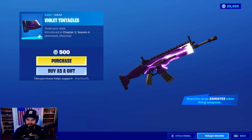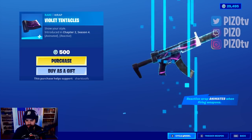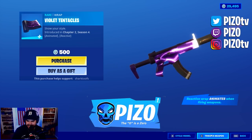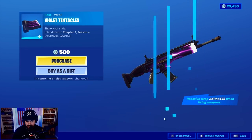It's a nice purple wrap, it's okay. If you guys would like to use me as your supporter creator, that is piz zero — P-I-Z, zero with a zero.